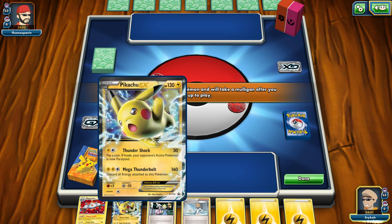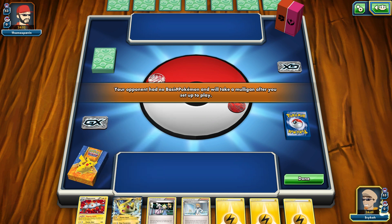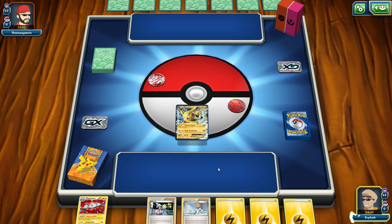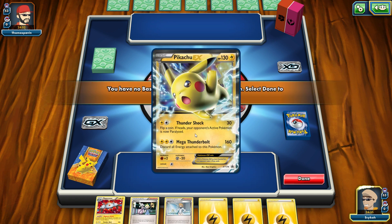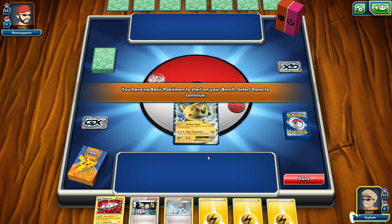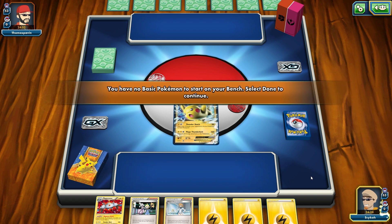Okay, we do have Pikachu EX right here — very nice. So what we could do is put him up front. Oh, he has got no basic Pokemon, so he's going to take a mulligan. That means he has to shuffle his things back in, draw a new card, and I think I get the chance to draw a card myself. I'm going to choose this Pikachu EX because it's my only option. We'll power it up on turn one, turn two we'll get it juiced up a little bit and use Thundershock. Mega Thunderbolt is going to be the good one — it does a lot of damage but it's going to have to discard stuff.